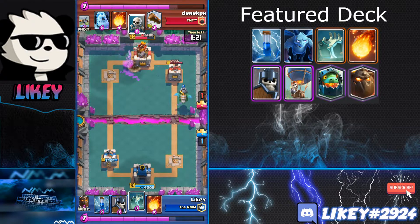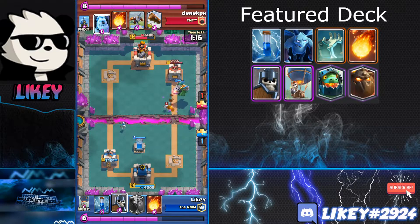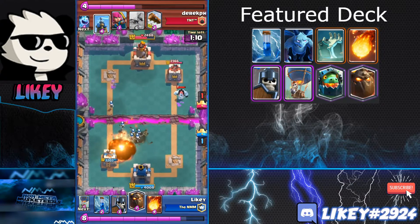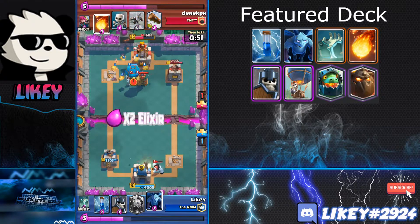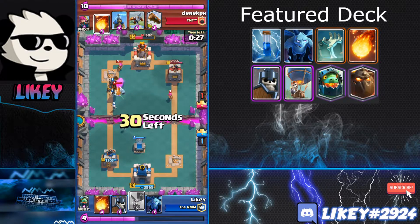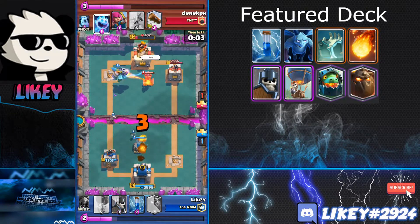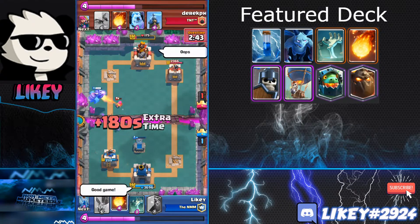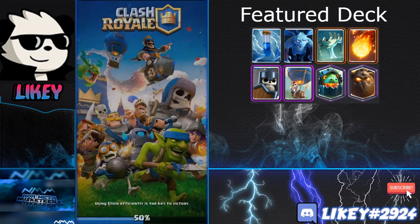Once you get the opposite tower trade with Lava Loon, the Expo deck is pretty much done — I can just place troops right on their Expo. With Lava Loon, definitely try for the opposite tower trade. If they go same lane, drop an Inferno Dragon on their Expo. The balloon connects, two fireballs, a zap, and the match is over.